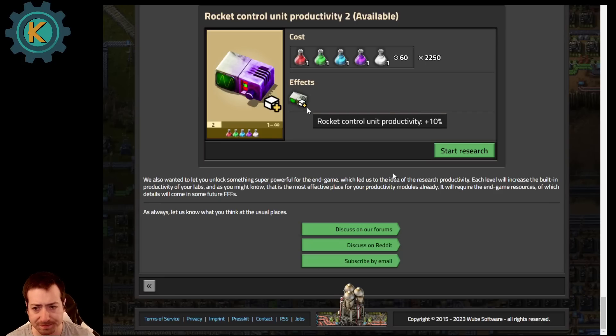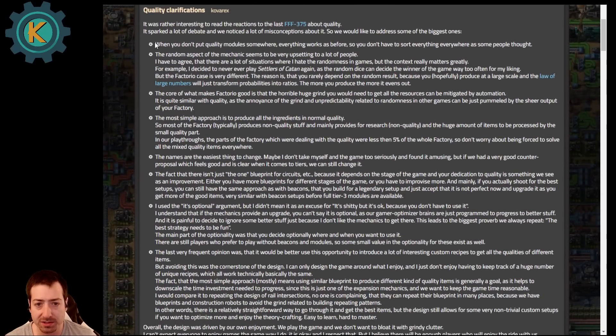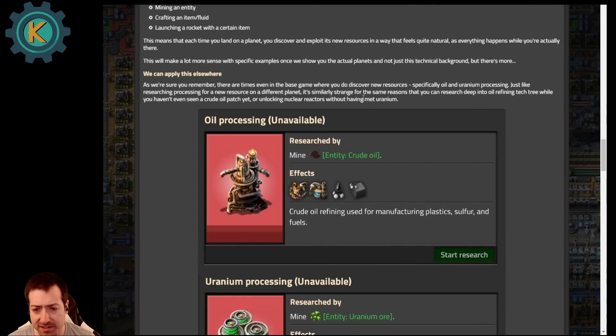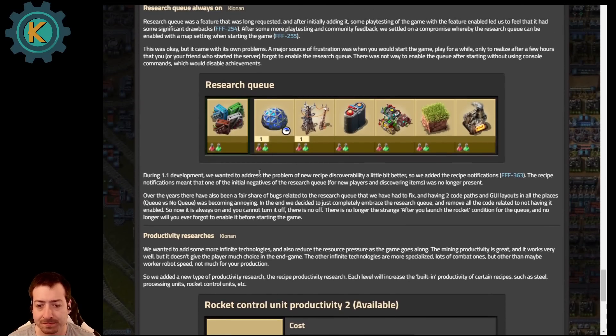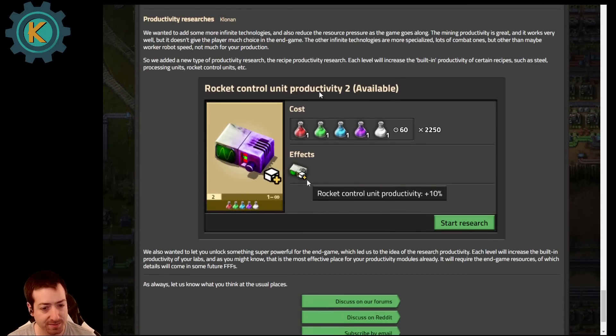Overall, great update. I definitely appreciate how they addressed the quality concerns that players have had — I was worried they would just not address it at all, but they did, and I feel like they addressed it really well. I'm sure players will still have complaints, but I do think most players will warm up to it, especially once they play with it. The new technology gating is also a great system that's only going to make the game better and allows for more flexibility with mods. Research Queue being on is just a no-brainer, especially as a mod player. And then productivity research is also great — something else that mods will use for sure.